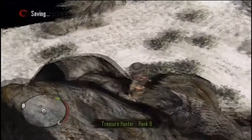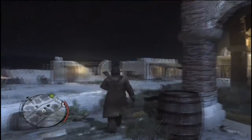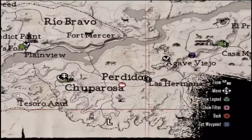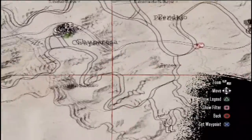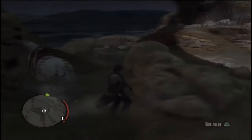The next treasure is located underneath this arch here. It took me a while to find this arch, but I was able to locate it quite easily. It's just on the right side of the arch from whichever way you're looking at it. That arch is located on this map south of Chuprosa, the city itself — south from Chuprosa, at the Cale del Diablo. You want to find this rock formation on the arch here.